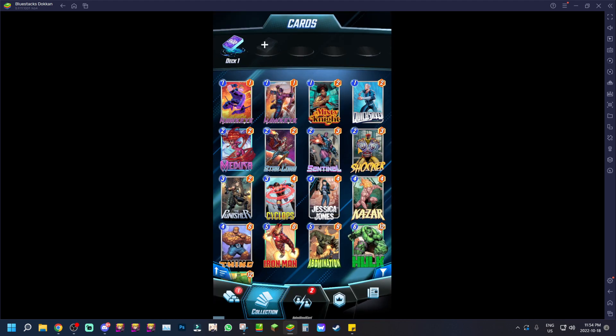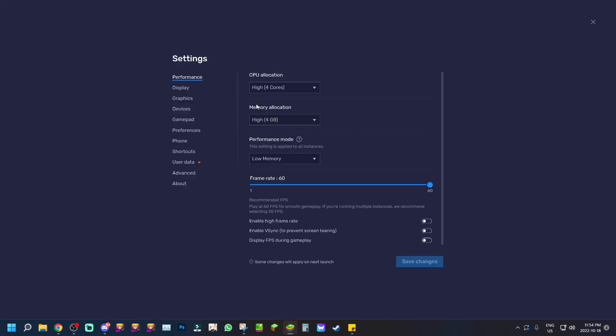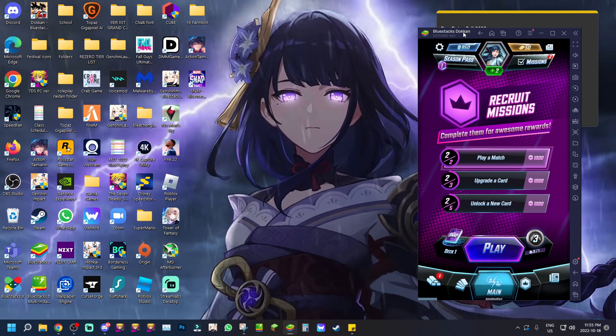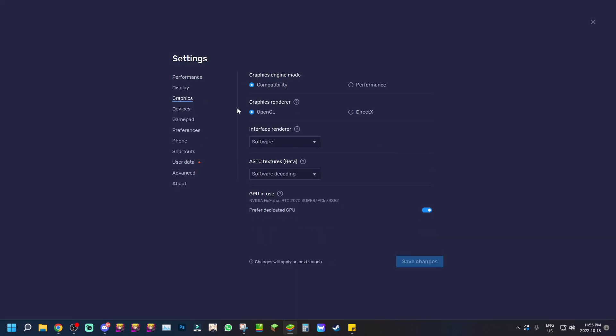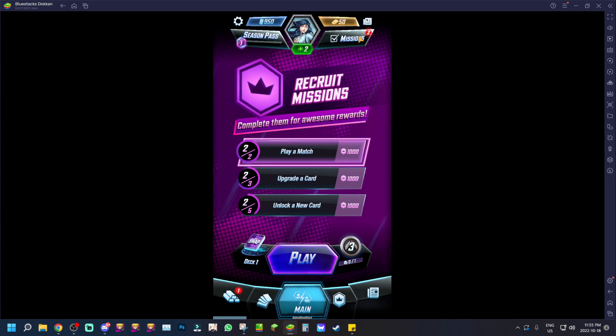That's the general gameplay — fairly straightforward for a card game. In terms of BlueStacks settings, I have CPU allocation on high, memory allocation on high as well. For display I have it on landscape, though you can also go portrait. For graphics I have compatibility, OpenGL, software decoding. If you want to screen share with friends, make sure interface renderer is on software and you should be good.